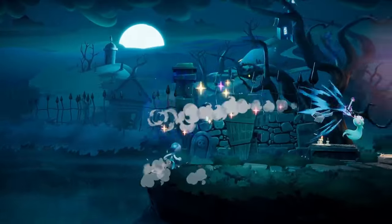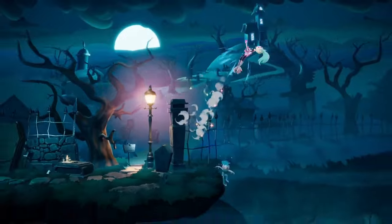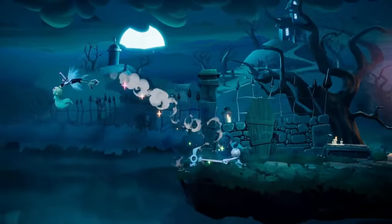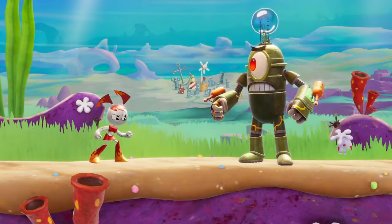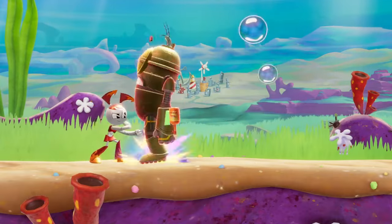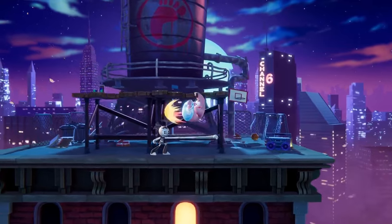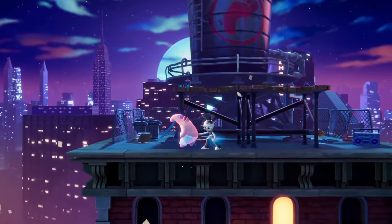Jenny tends to feel the most vulnerable when she isn't quite close enough to utilize her short yet fast and effective light attacks, nor far enough to safely set up her projectiles. However, she can still surprise opponents at the mid-range by holding down the grab button for some extra reach. This version of her grab is a bit slower and is far more punishable if it misses, so don't use that as a full replacement for her regular grab.